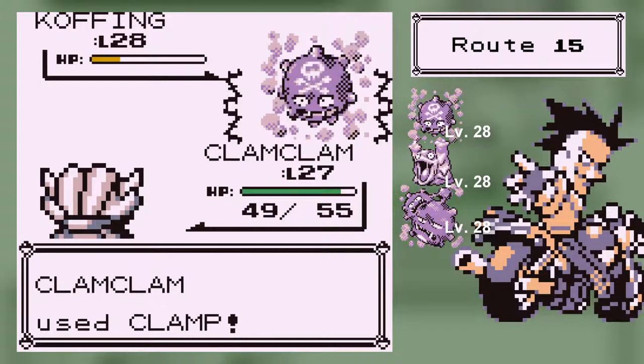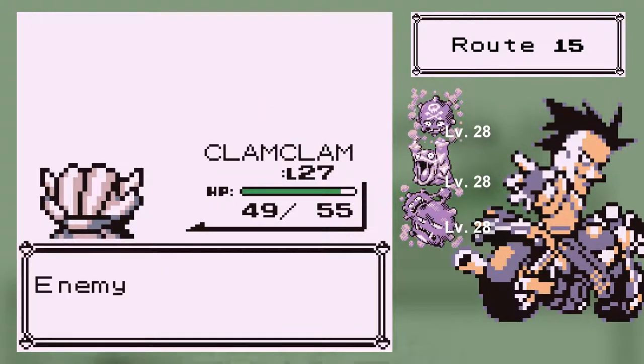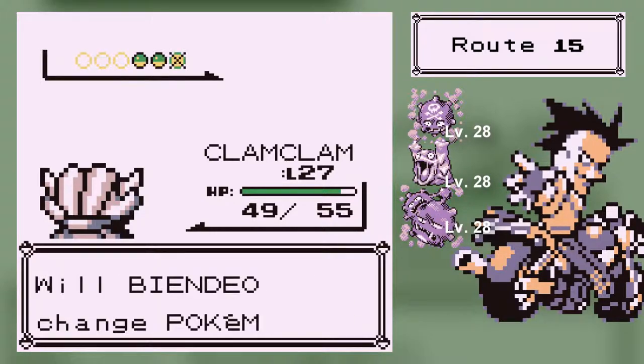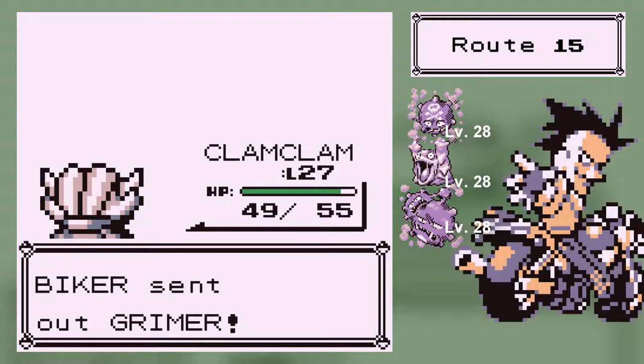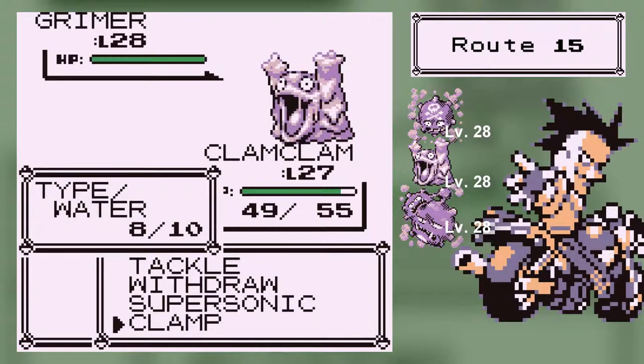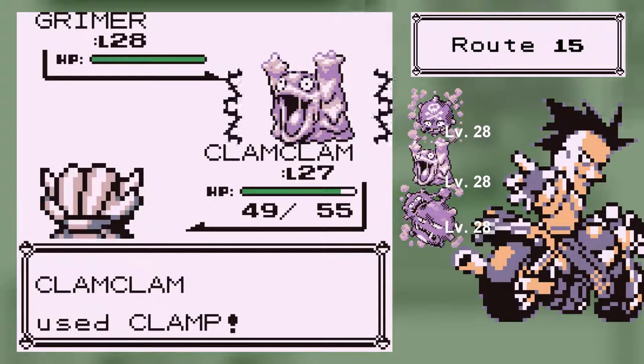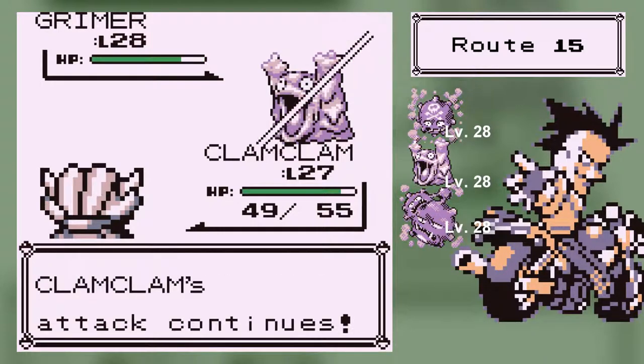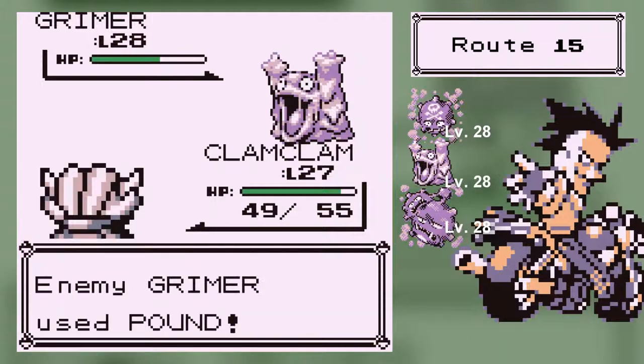You'll see the attack and then you'll be like, oh my goodness. Also, may I just remind you that Shelder is Water type, but its evolution Cloyster is Water/Ice. That actually means that Fire-type attacks do normal damage. But that being said, it also kind of reduces a few weaknesses. In fact, besides Fire type, Cloyster is pretty good.